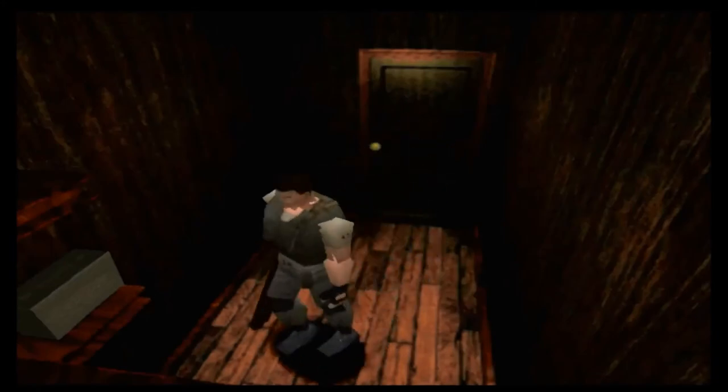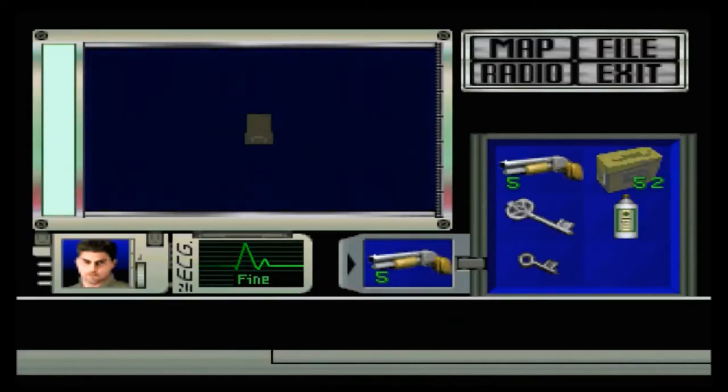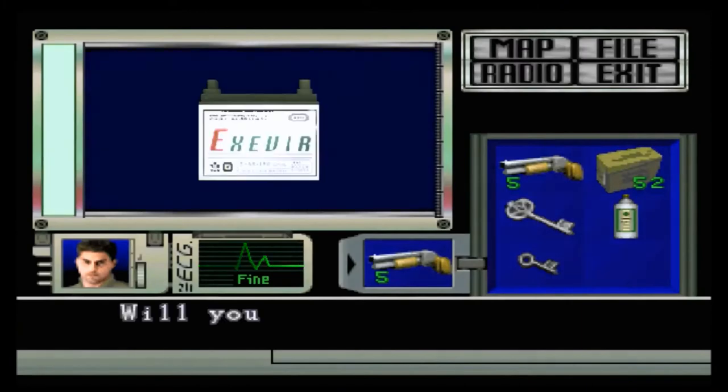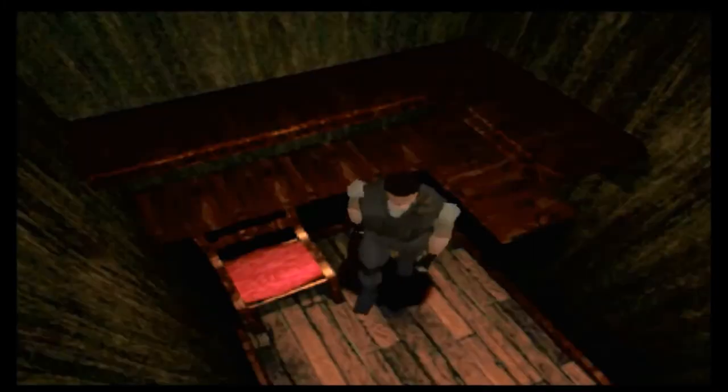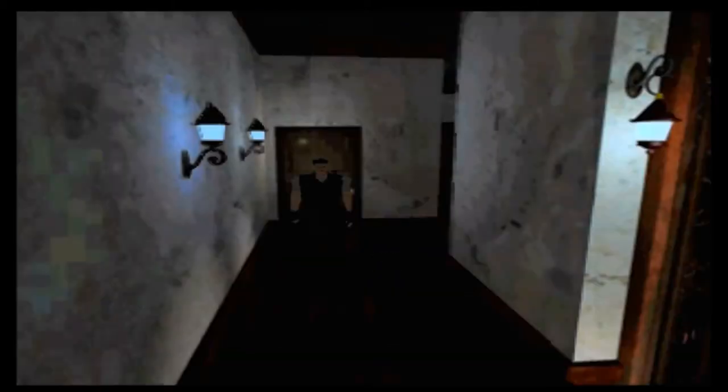I'll be heading here to get the battery upgrade for the lift in the garden - it's the one item we actually need to get on returning to the mansion. You don't have to get the ammo discs; you only really need to get them if you want one of the better endings. As Chris doesn't have a bazooka, instead we get overloaded with shotgun shells there. Even now we probably have more shotgun shells than necessary to finish the game.